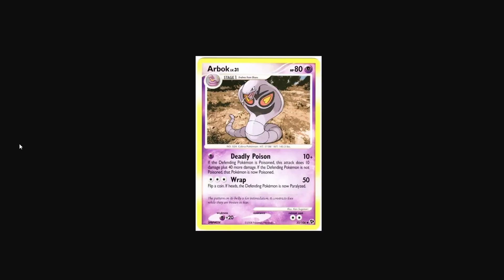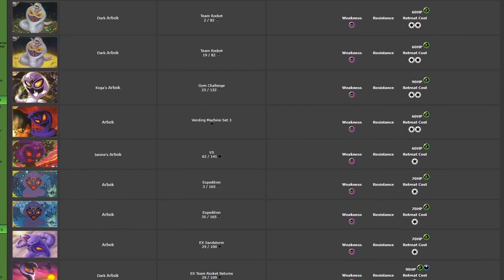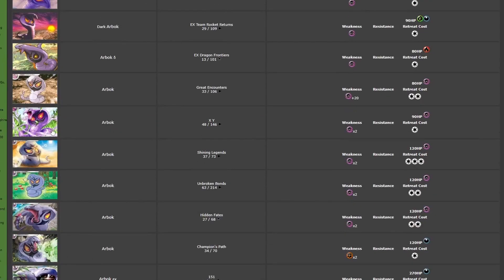Next, we have the Arbok from Great Encounters by Ken Sugimori. It's literally the exact same artwork as the Koga's Arbok, but just a little bit more updated — just with its mouth open. That's it. It's literally the same artwork, pretty much.